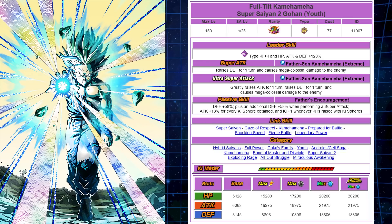Which for me is kind of disappointing, but it is a very, very good unit. It would have been nice to see it up to at least 20% rather than keeping it at 18%. Link skills are okay — does have Prepare for Battle; Kamehameha is going to be great using this unit on a Kamehameha team; Fierce Battle, Legendary Power, Super Saiyan Gauge, Shocking Speed — could be hit and miss.